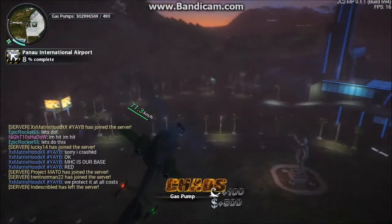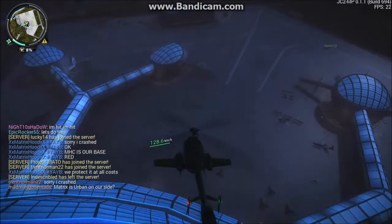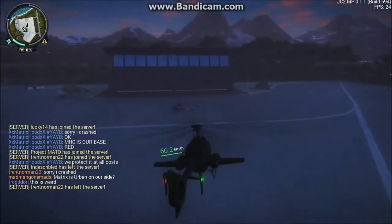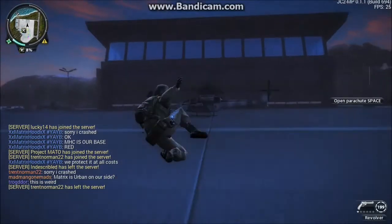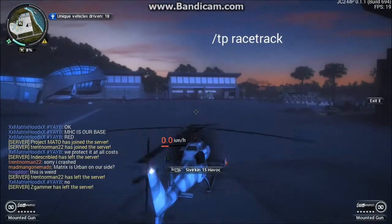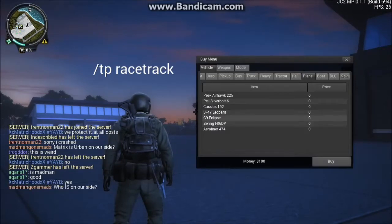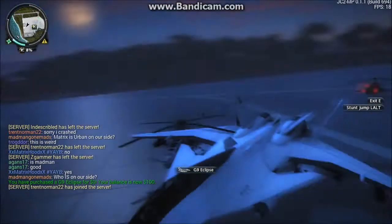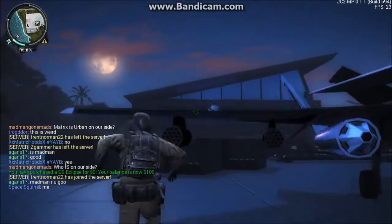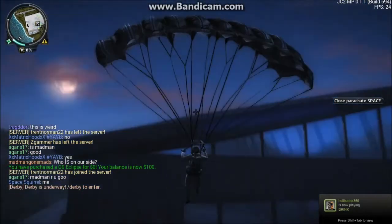Someone's trying to blow me up — do we have hostiles in the area? I'm just flying around, cause why not. There's one of those attack helicopters. Let's get a plane — let's get a G9 Eclipse, which is really fast. Actually this is a jet, not really what I wanted. Luckily it didn't blow up. Things don't blow up easily in multiplayer — you really have to do a lot of damage to get something to blow up.